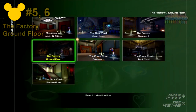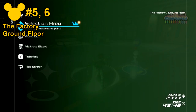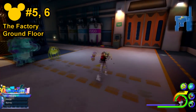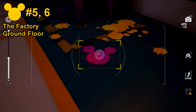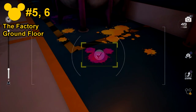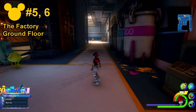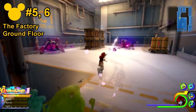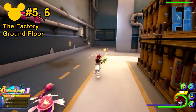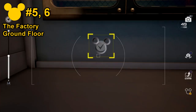Numbers 5 and 6 will be located at the Factory Ground Floor save point. From here, make your way to the right hand side and you'll notice a puddle of paint — this is where number 5 is located. From here, you can continue on forwards and head all the way towards the back, and right next to the staircase, you'll see Lucky Emblem number 6.